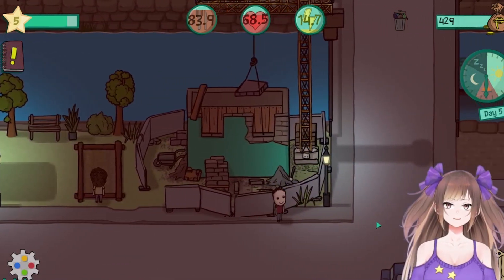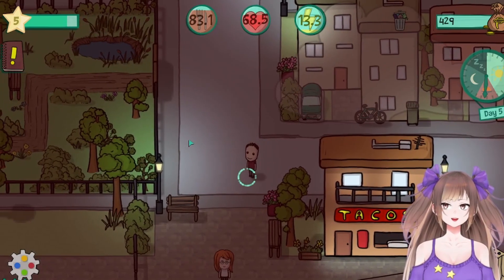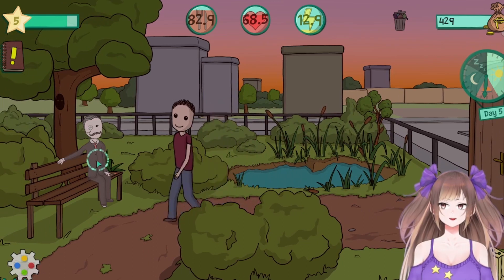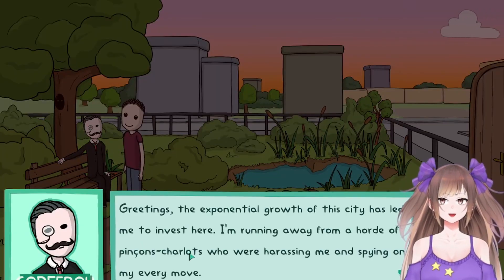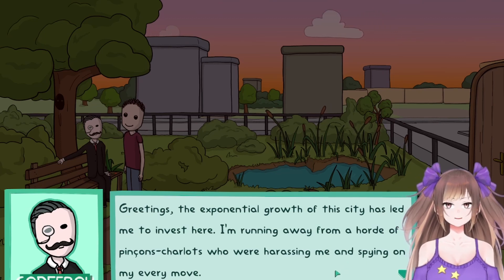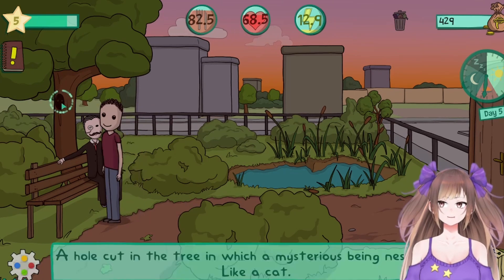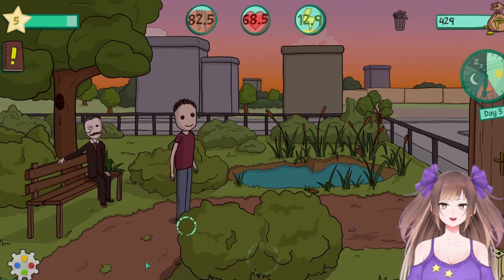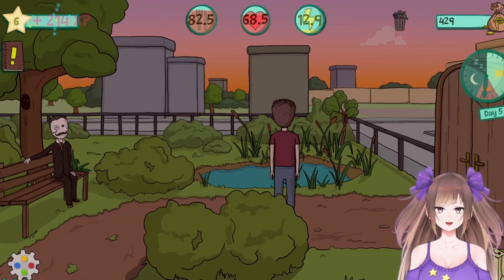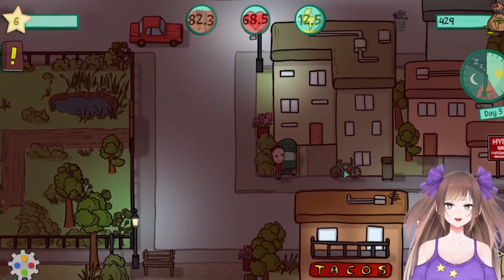Okay, let's go home. Oh — I thought you could get run over by cars, but I guess not. Oh here's the park! Who are you? Greetings — the exponential growth of the city has led me to invest here. I'm running away from a horde of pin-cons who are harassing me and spying on my every move. At least here there seems to be respect for wealth and success. I guess people just come here. I thought that was something to pick up, but who would want a cat tail? I don't want a cat tail — whatever, let's go home.